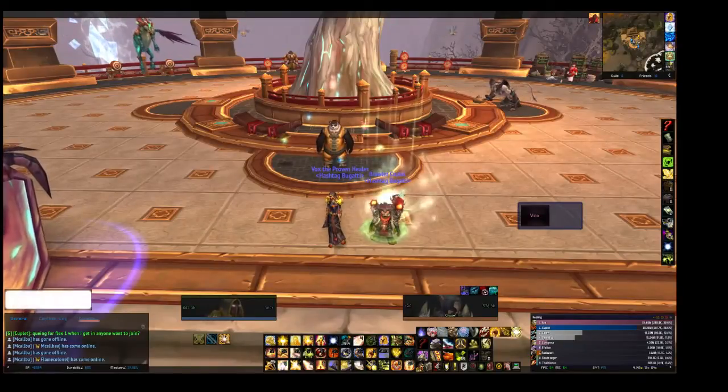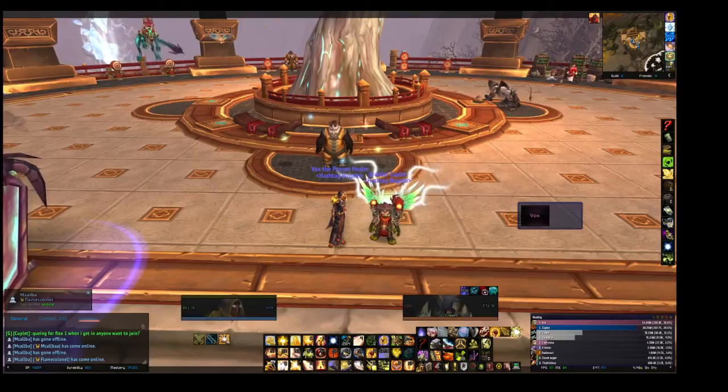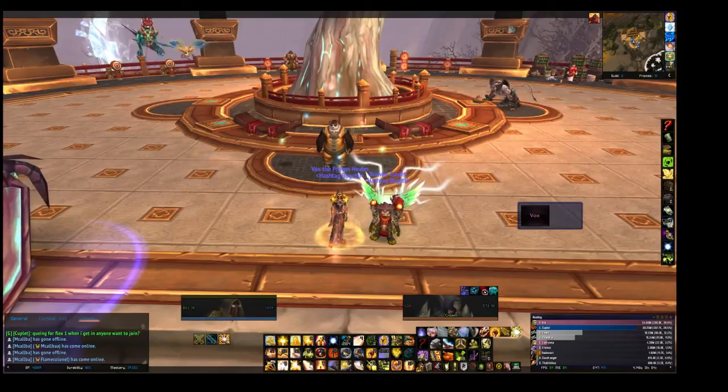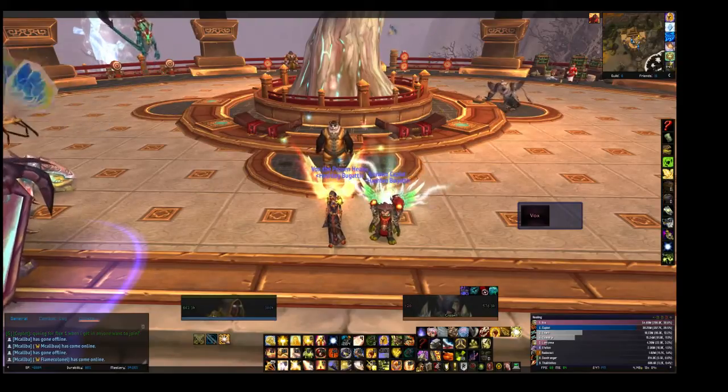My name is Vox and today we're going to be speaking about how to configure the add-on Grid to work with Malkarok, with his weak barrier, strong barrier, and normal ancient barrier.